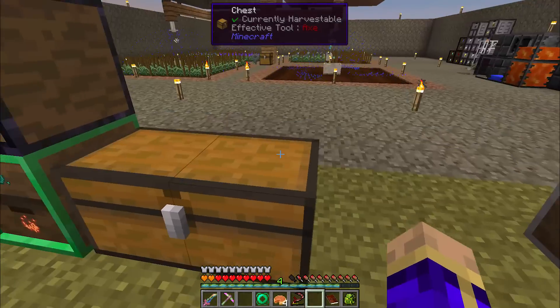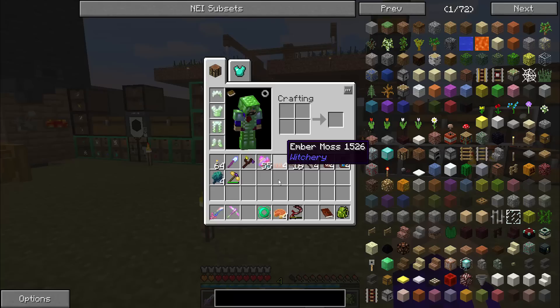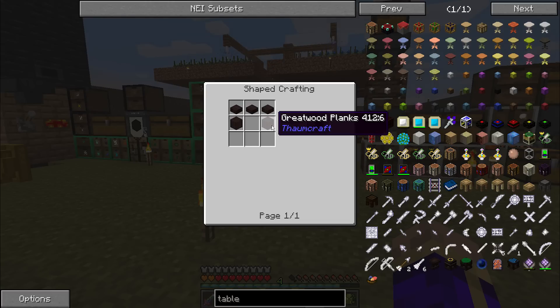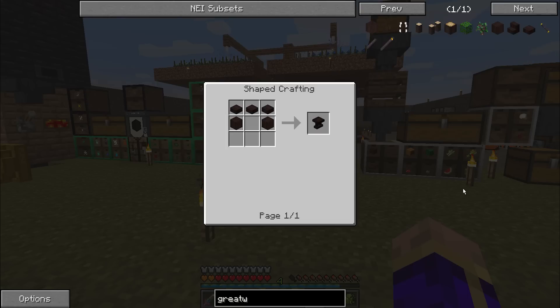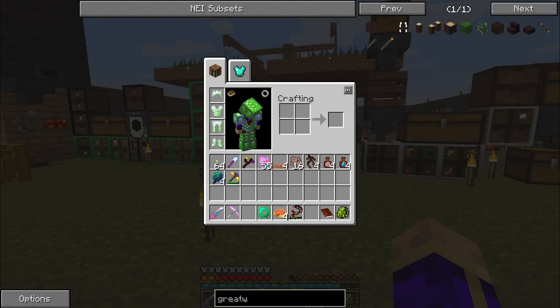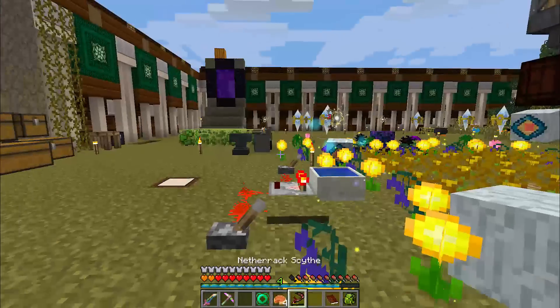The very next thing that I really want to get built is a research table. To make the research table, I need to get the table from Thaumcraft, and the table requires Greatwood. To make Greatwood, I need to go back and finish that Treefid quest that I started oh so long ago, but never actually completed.